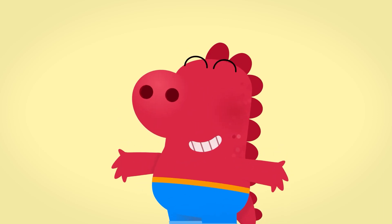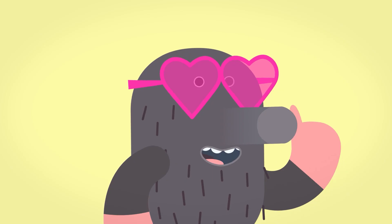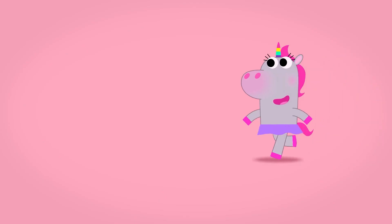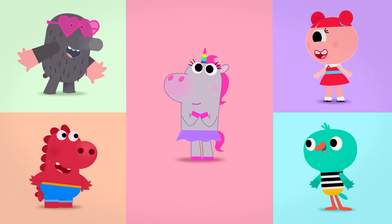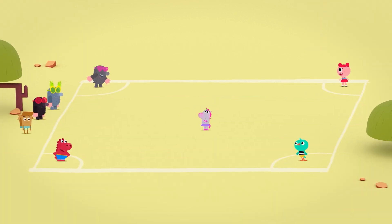Now we can play four squares. How do you play? It's really easy. One player stands in the middle, while the other four stand on each of the four corners called squares.